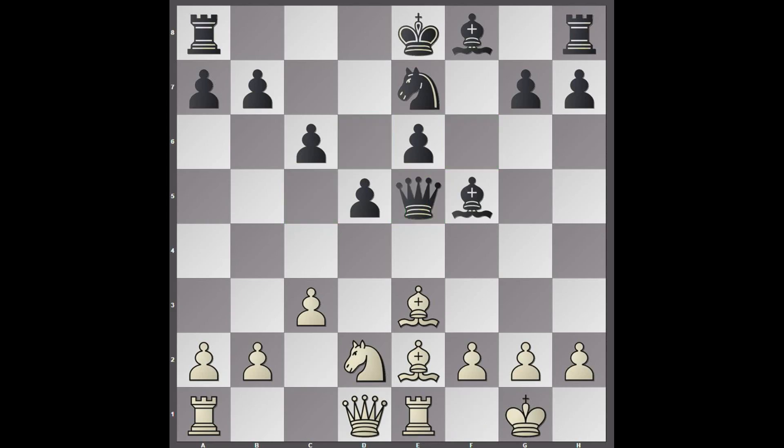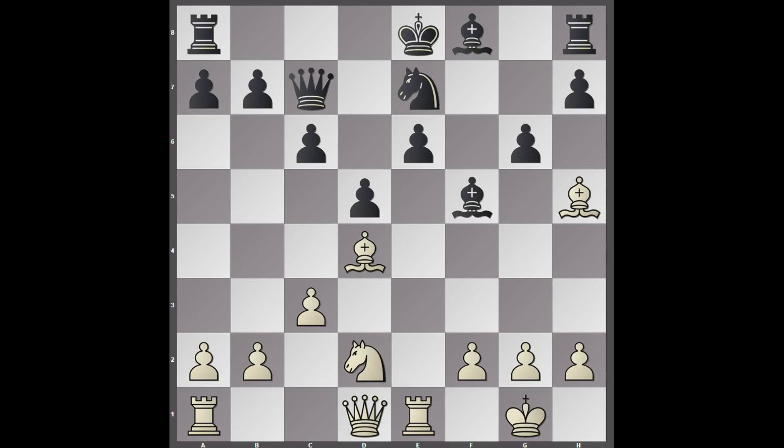Rook e1. The rook is opposite the queen and the pawn on e6. Qc7. Bishop h5 check. This is quite a weird looking move, because what if g6 - this just gains the tempo, right? Well, AlphaZero's clever point is that g6 weakens the dark squares even more.